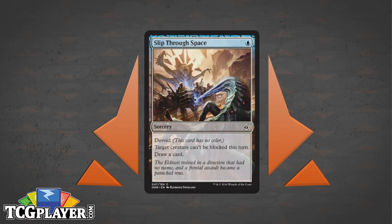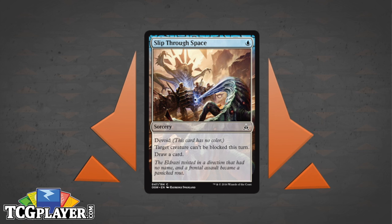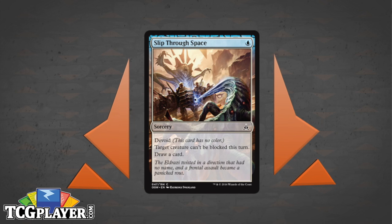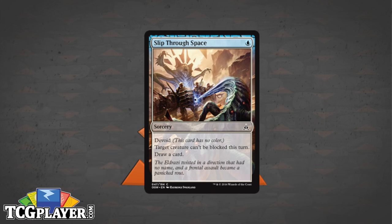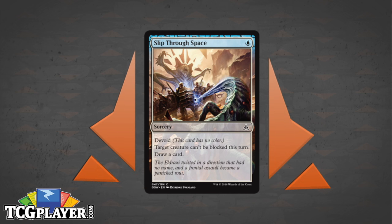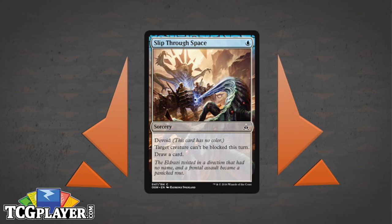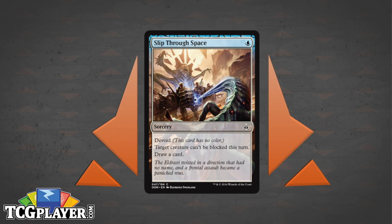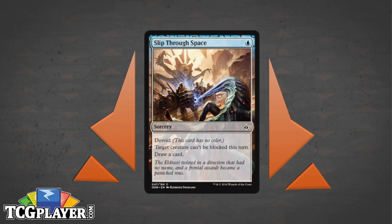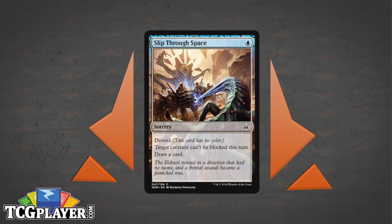Next up: Slip Through Space. A single-mana spell that replaces itself is worth looking at for two main reasons in Standard. Number one is Surge — you get to fire those off. Number two is Zada, Hedron Grinder. This would make your whole team unblockable and refill your hand, so that's not bad, even at sorcery speed.